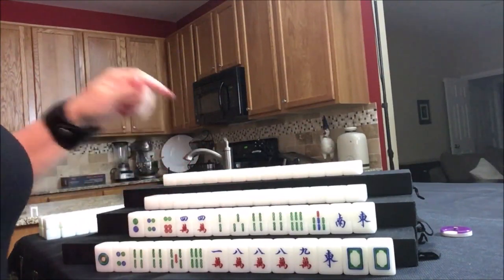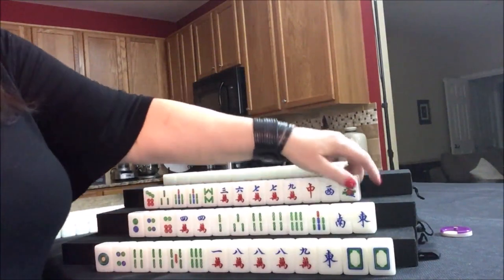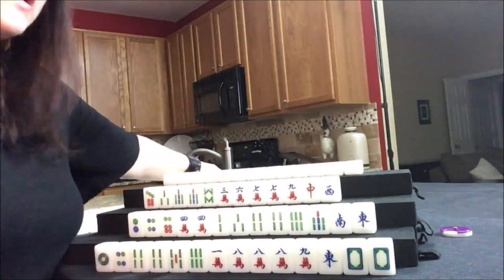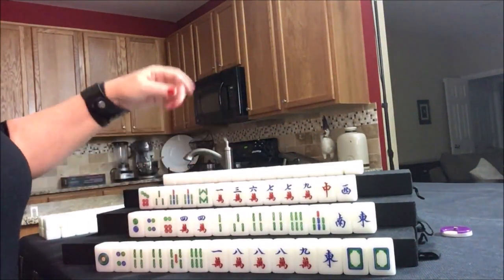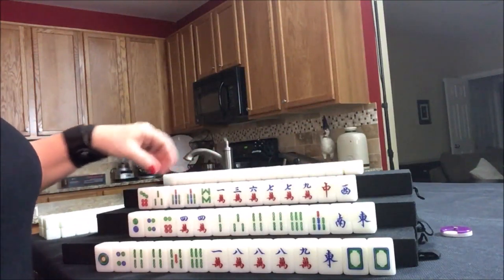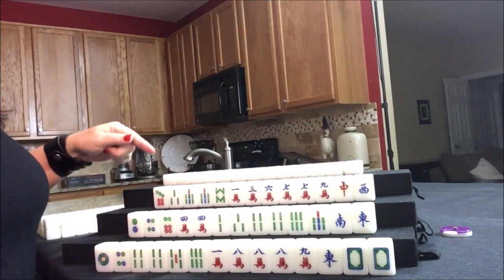Let's see now what we can do for west. They have one flower — that is the flower for east, so this is not going to help them with score. We will get a replacement from the back of the wall. They have lots of cracks, and they have their west, which is their seat wind. They do have a pong of sevens. They're in a similar situation as south, so we'll just have to wait and see what happens there.